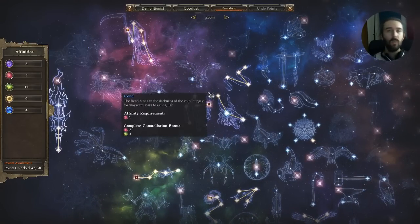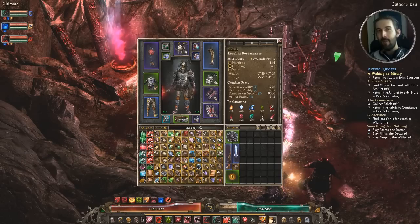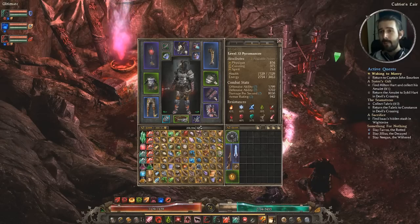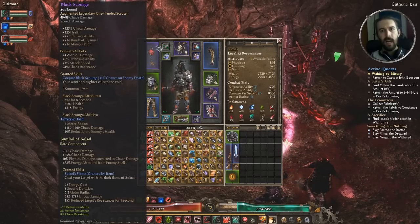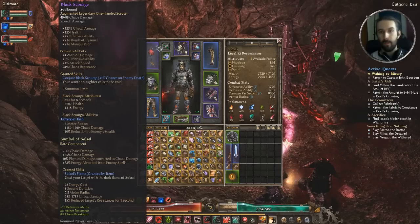Now let's take a look at the gear — this is where it gets really interesting. I'll preface this: it's a pretty gear-dependent build. If you want to achieve this exact build, you could apply the principles in another way, but to get these exact minions summoned it's dependent on essentially three pieces of gear. The first is our main hand weapon: Black Scourge. Its benefits include a bunch of chaos damage, some offensive ability, plus 2 to both Bonds of Bismil and Manipulation, and a plethora of really good pet buffs — all damage, offensive ability, attack speed, and chaos resistance.